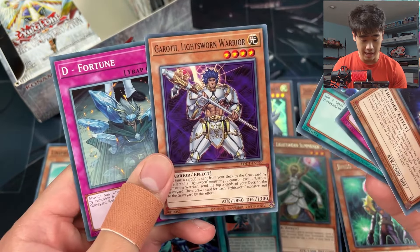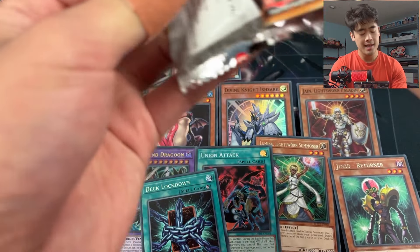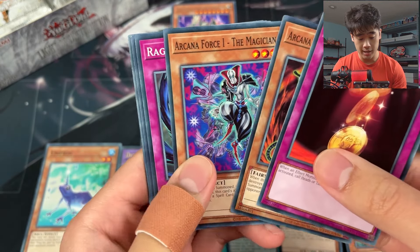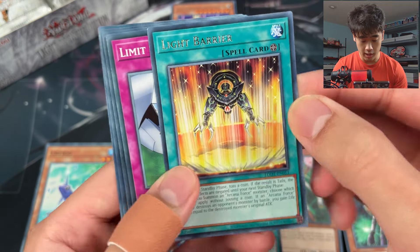Gladiator Lash, Spell Gear, Sanguine Swamp, Battery Man Industrial Strength - a bunch of Battery Men in here. Garoth - another Lightsworn! We'll take that. I'm pretty sure we'll just be playing tons of Lightsworns. Let's see if we can pull maybe one of the super rare Lightsworn monsters or an ultra rare. Hopefully that's Honest. We'll try and get a Light Barrier.